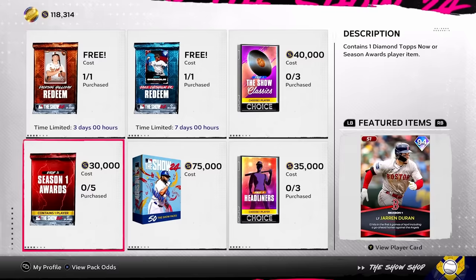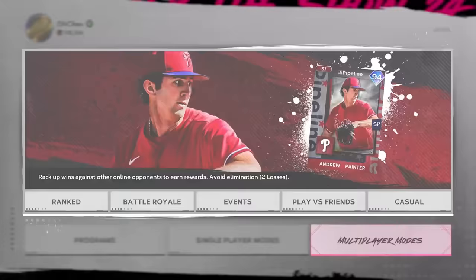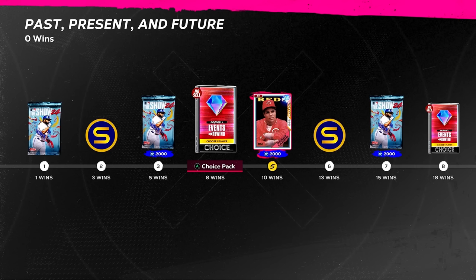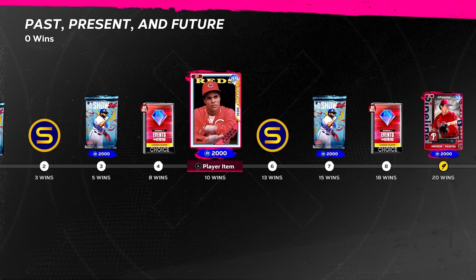Duran is interesting, I'll definitely keep him in the back of my mind. We covered everything in the store, so let's move on. We'll start with events actually — events, then BR, then ranked. First up, we got our first rewind at eight wins: 89 Barry Larkin, who is absolutely horrendous. Burn this card to be honest — that's just a filler card.